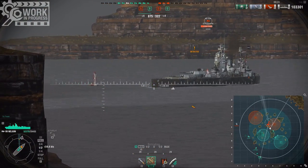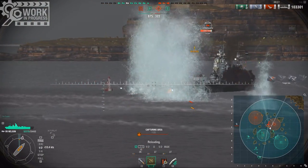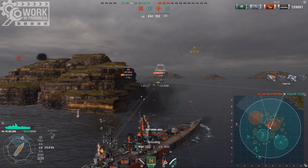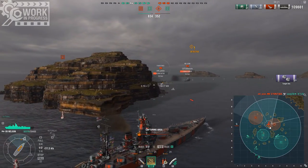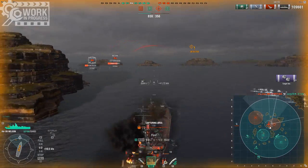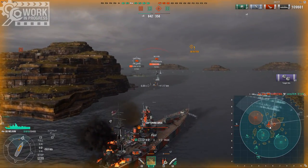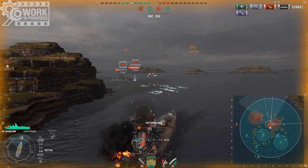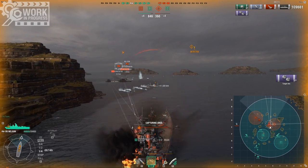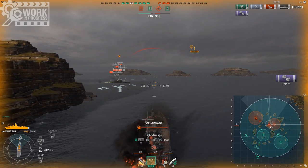I can show you actually the nose thing I mentioned. You see, I'm aiming for the nose, and you saw how I got pens and overpens just by aiming at the nose. You can, of course, overmatch other Nelsons quite easily. The Furutaka just launched his torps — that's why I don't have any issues aiming for the Nelson, since I know the Furutaka doesn't have torps left. And I'm bouncing his AP — no issue.